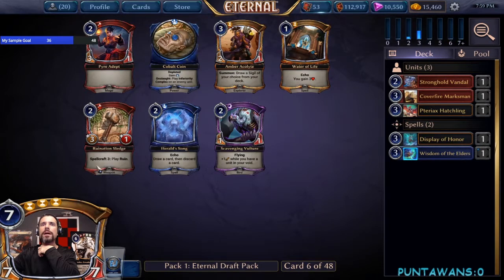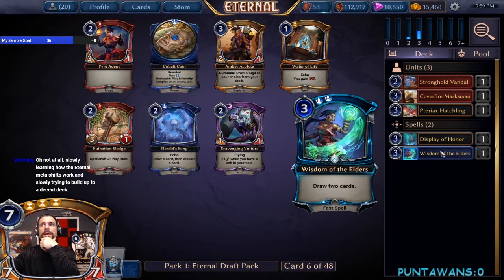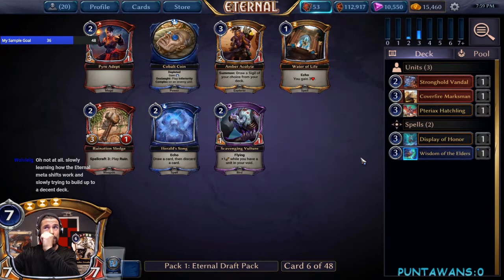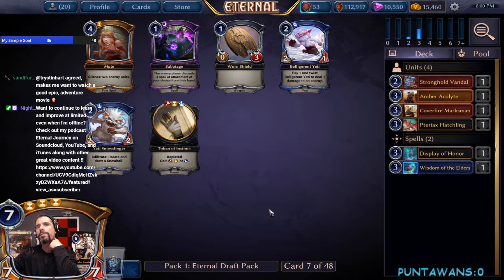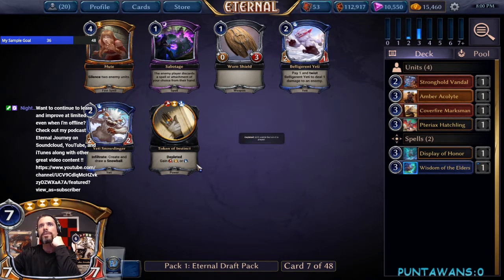We see Ruination Sledge and Amber Acolyte — this is starting to make me feel like Time might be a little open, so I'm glad we took a Primal card. I'll probably end up taking the Amber Acolyte. Ruination Sledge is nice but we did pick up the Cover Fire Marksman. We'll take the Amber Acolyte to keep us a little open. Next pick we have Mute, Yeti Snowslinger, and Token — we'll pick up Token since it hits every color we have right now. Take the fixing this early.